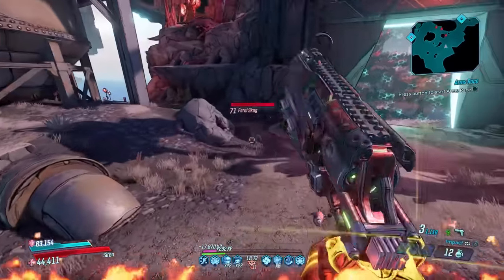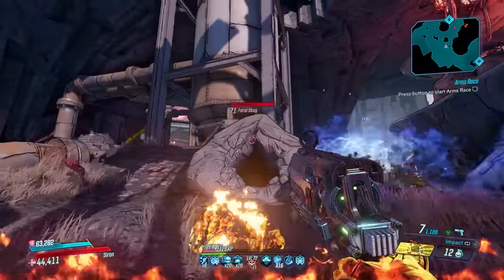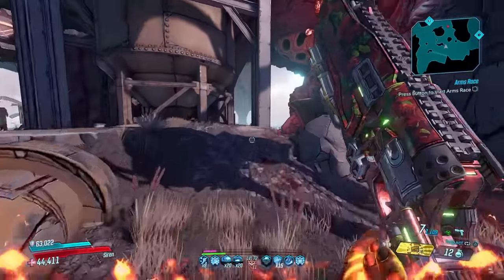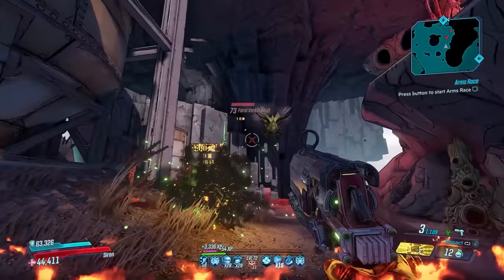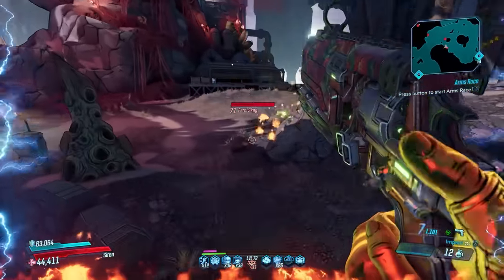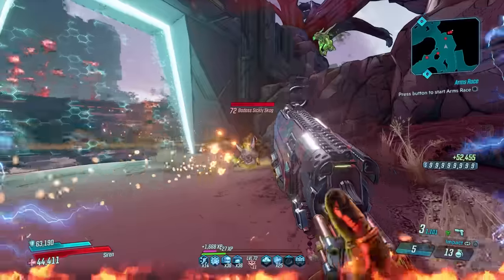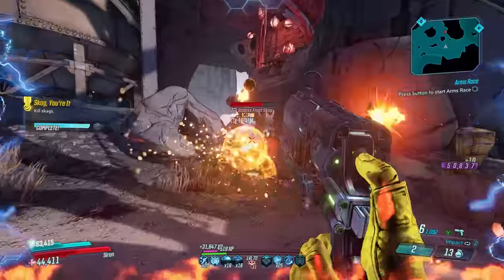The only downside is that it's locked to Corrosive for its default element, but its special ability is that it shoots one Corrosive Gyrojet and four Incendiary Orbs that explode on contact. When you switch to the sticky firing mode, you lose those four Incendiary Orbs, so make sure you keep this gun in normal firing mode. This gun is amazing on Moze and Amara, since both have extra splash damage skills, but it's also powerful for Zane and Flak as well.